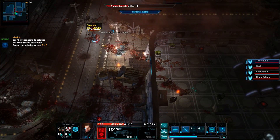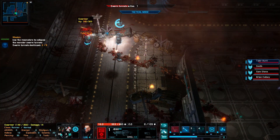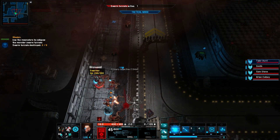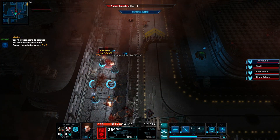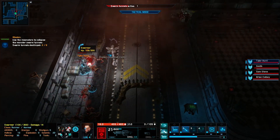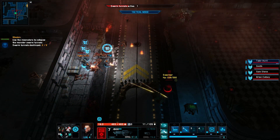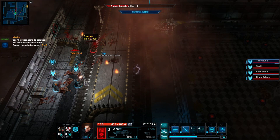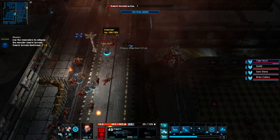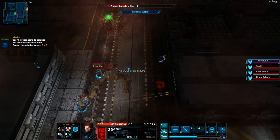There are ten levels in total for the single player, and each varies in size and objectives. The main campaign is useful to learn the ins and outs of the mechanics. What chiefly separates the single player and the multiplayer is that in single player you control all of your squad, but in multiplayer you only control a single marine. While in combat you only control the main character, the single player adds a tactical view mode which slows down time to allow you to issue orders to each individual.